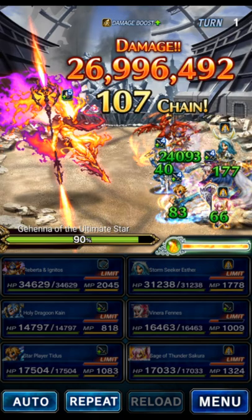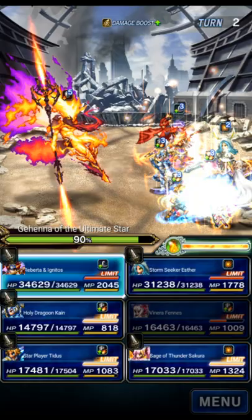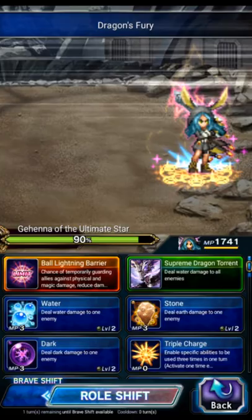Now this boss is actually very weak to non-elemental damage, so normally this would deal a ton of damage, but we bounce back shell and protect so we're fine — still did 10% even with shell and protect bounced back anyway. There are the boss's attacks — you'll notice that I'm gonna be mitigating a lot of damage during this clear. We're gonna go ahead and base form LB Roberta.